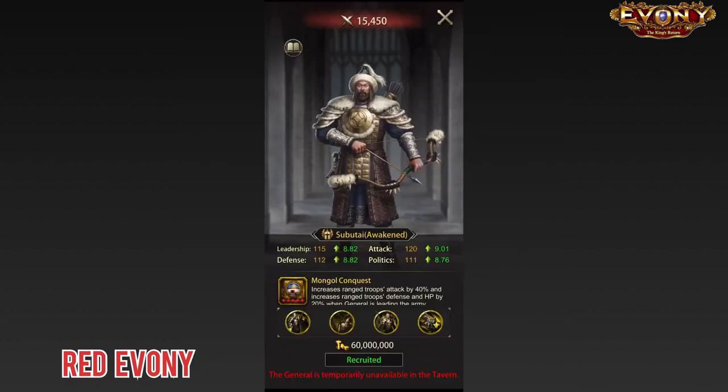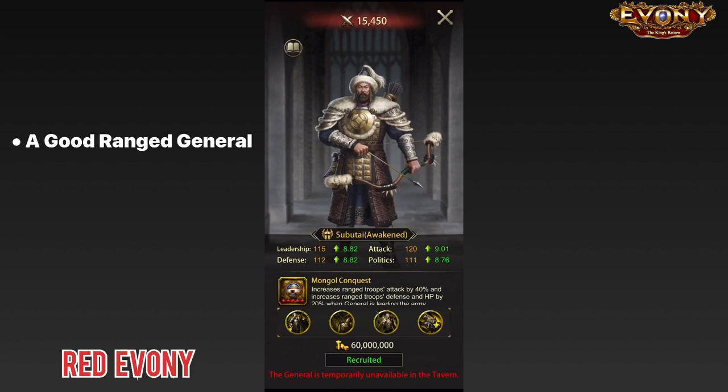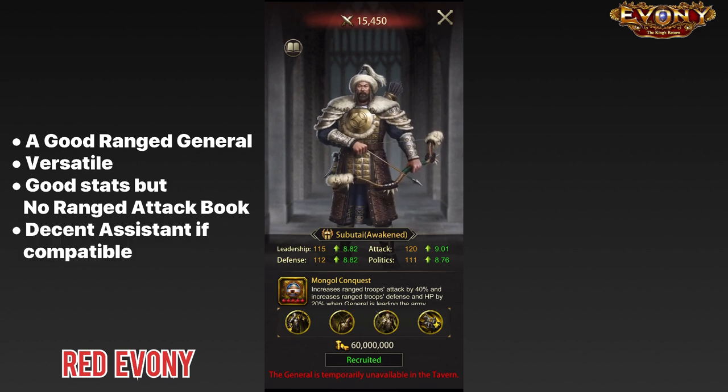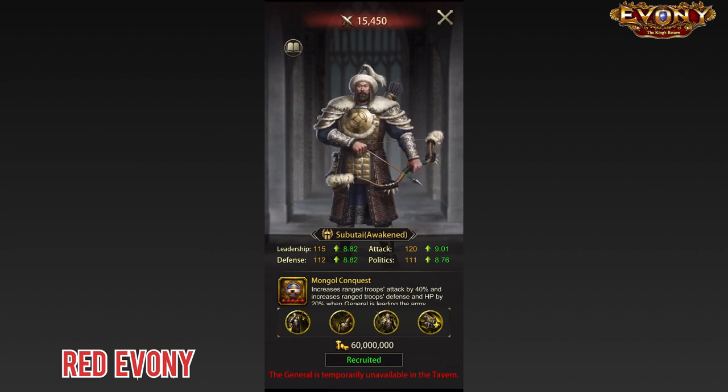To wrap things up, Subutai is a good range general — versatile in a lot of situations. He does have a drawback of not being able to take the attack book, but if you have him, he is a good option for you to consider using. That's it for me, guys. Thank you very much. Aka signing out.